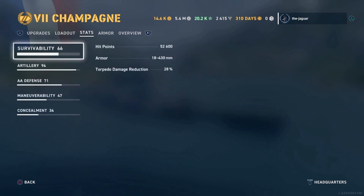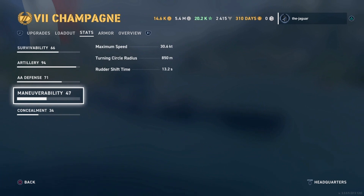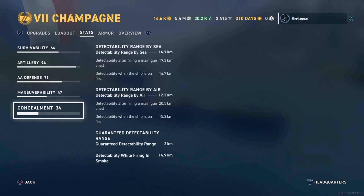Let's look at the stats for the ship. Hit points is 52,600. Artillery firing range is 19.3 kilometers, which is pretty good. Reload time is 27 seconds, which is pretty good. HE shell damage is 6,100 and AP shell damage is 13,300, which is great. Secondary armament is kind of bad at 4.7 kilometers. Maximum speed is 30 knots, which is great. Rudder shift time is 13.2 seconds. Concealment is 14.7 kilometers.